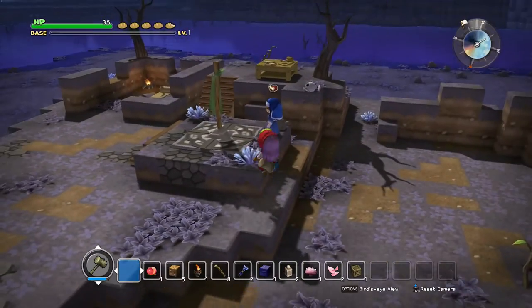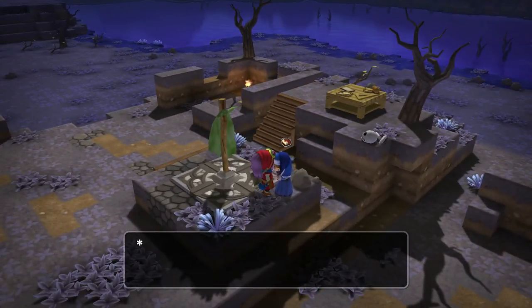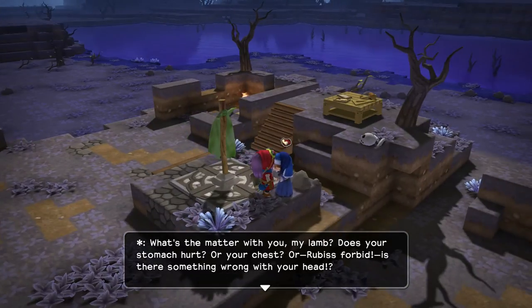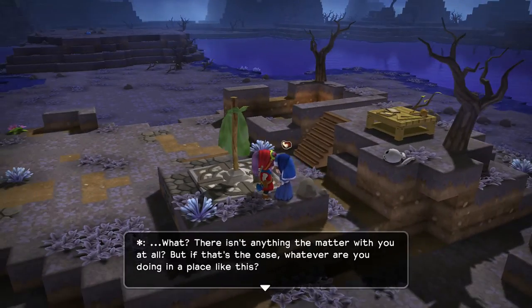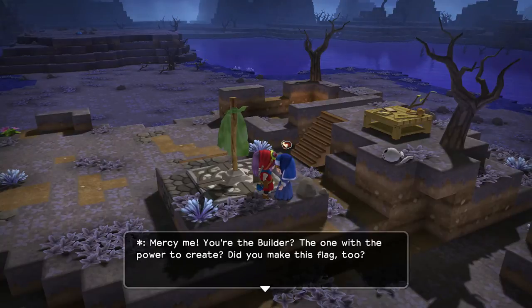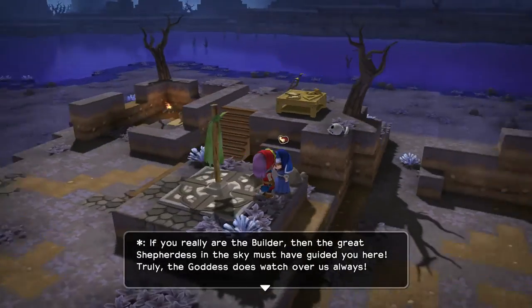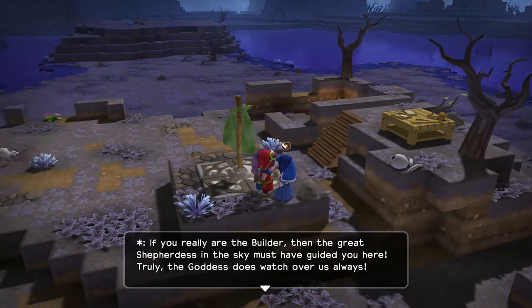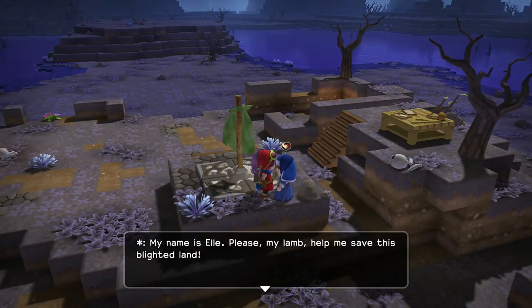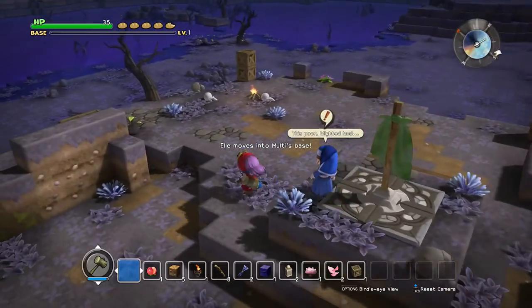There's our first villager! It looks like a nurse or a nun. She says: 'Heavens above, I never expected to find a poor ailing patient in a place like this. What's the matter with you, my lamb? Does your stomach hurt, or your chest? Is there something wrong with your head?' I reply I'm fine. She's surprised: 'Whatever are you doing in a place like this?' I say I'm gonna build a town. She realises: 'You're the builder - the one with the power to create.' She's definitely religious. Her name is Ellie and she's already got a quest for us.